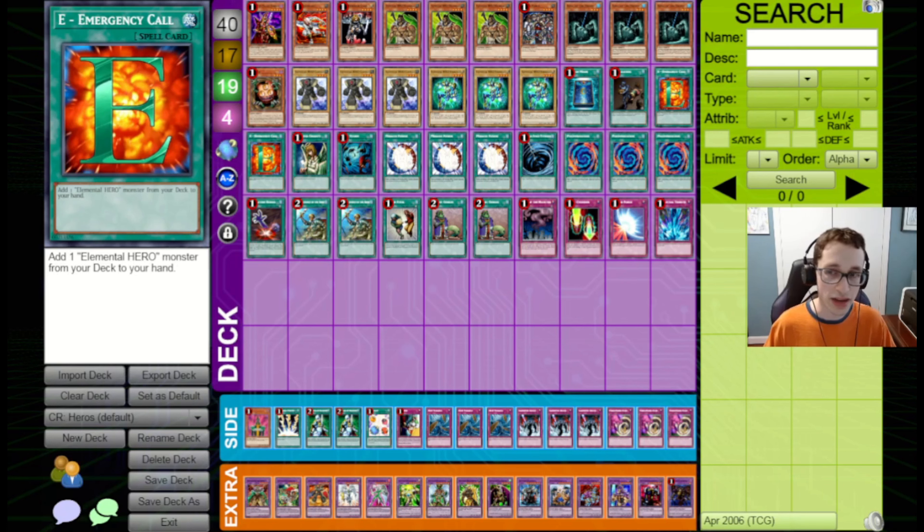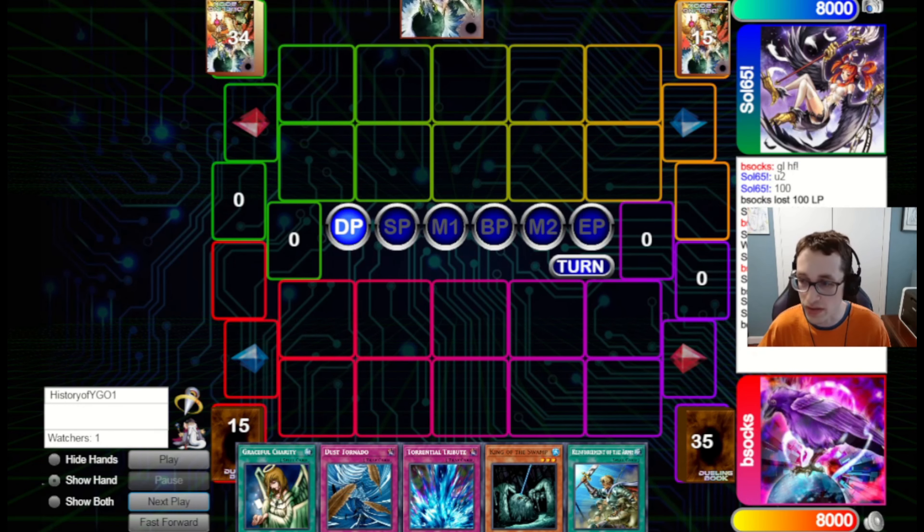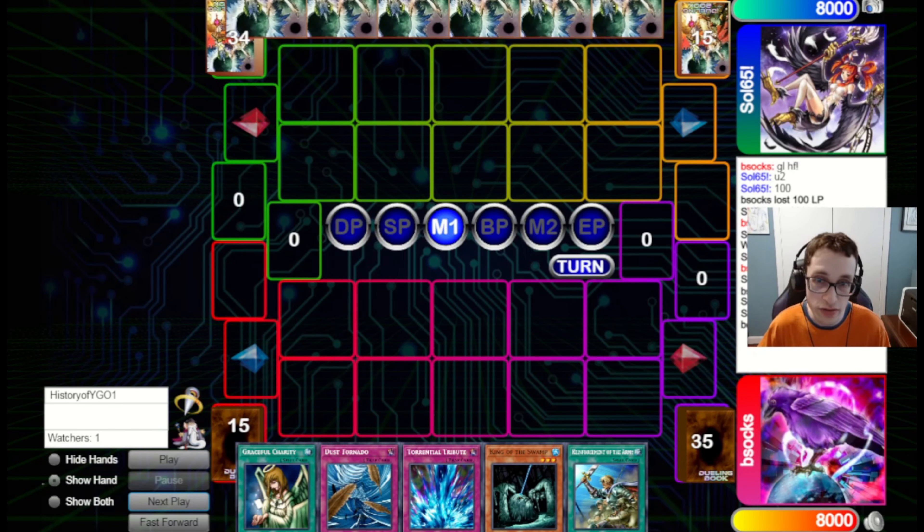Going into Game 2, I sided out the Magic Cylinder for a Dust Tornado. The reason is that Magic Cylinder is a bit awkward in the face of Icarus Attack, which I assume they're playing since it came out and it's one of the main reasons to play this deck. If you activate Magic Cylinder when they attack in, they just Icarus Attack, tribute their monster, pop two cards, and you don't actually deal the damage at all. So I'd rather bring in a Dust Tornado to deal with some of their back row.